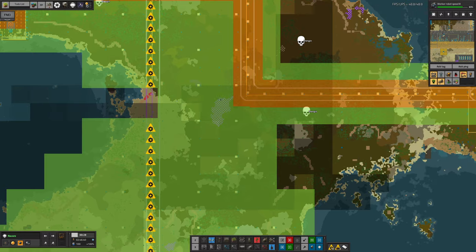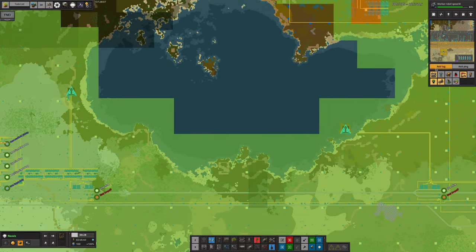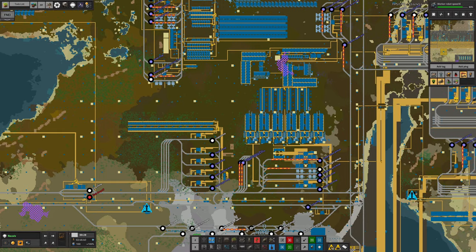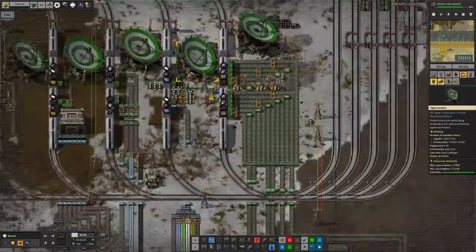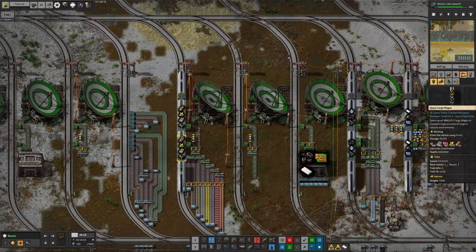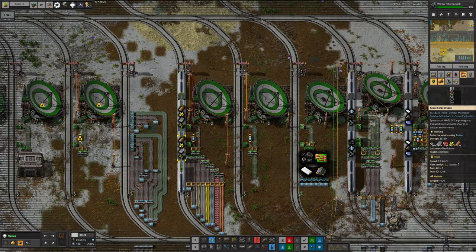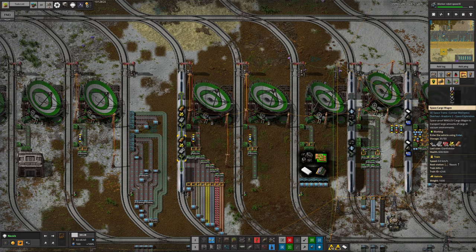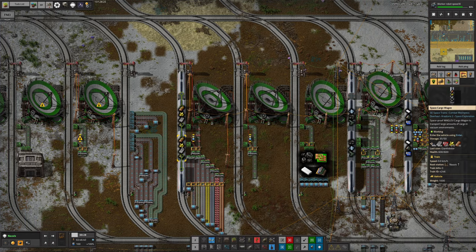Tristan has talked about putting in a dedicated red circuit train for making the memory cards. I would say wait and see, because it may be that once we actually have red circuits, the train over here that brings up the red circuits and circuit substrates might actually be sufficient. But we'll have to wait until things are actually working properly to find out whether that's okay.